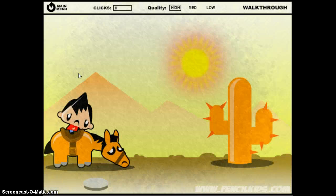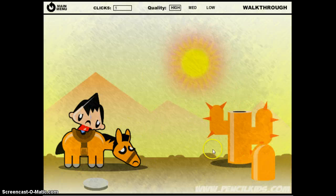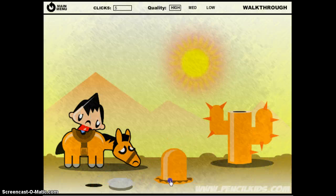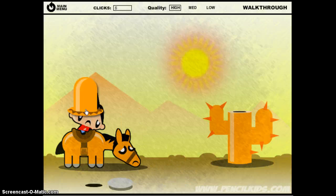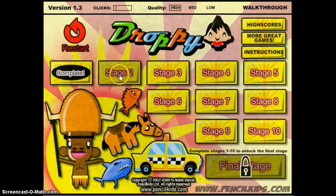Anyway, stage 1 — we have a beautiful orange horse in Egypt. He's hot and stuff, so we're destroying the cactus, taking out a snake, and making a hat out of it — cactus and snake. I don't know how you do that. Look at those beautiful pyramids in the background — gorgeous.